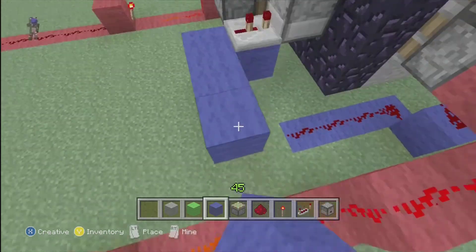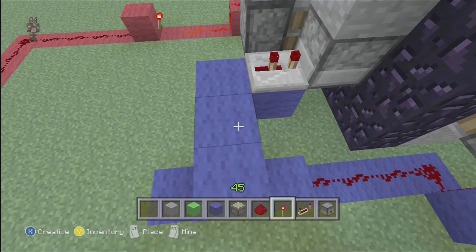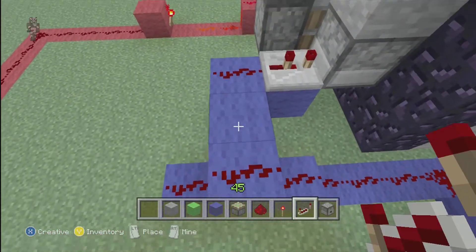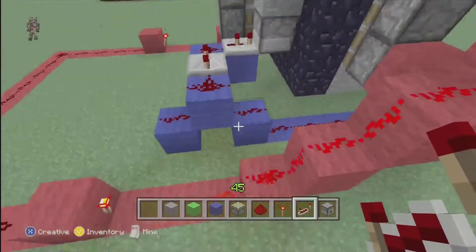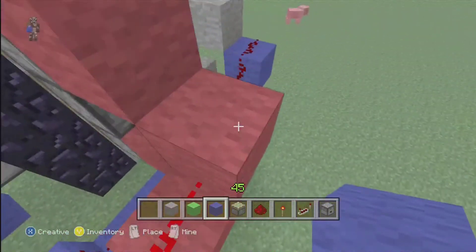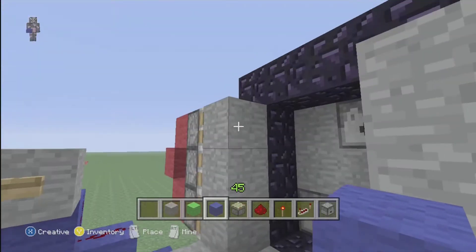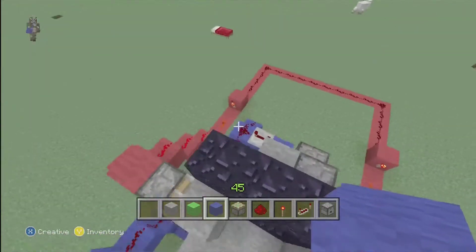So we need another one there, another one there. We'll come up just like that, and we need redstone here, redstone here. We need another repeater right here and this needs to be four ticks. The reason for that is if you don't have the delay long enough, this will put out a fire charge before these doors close. And these doors have to be closed before the fire charge comes out.